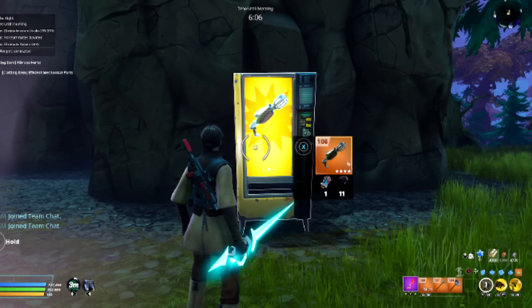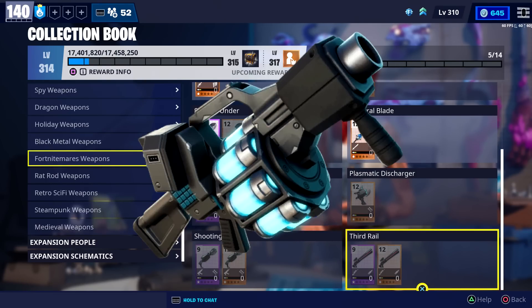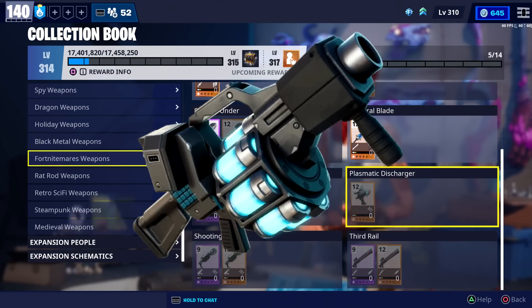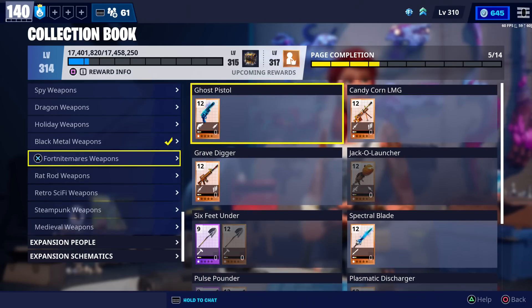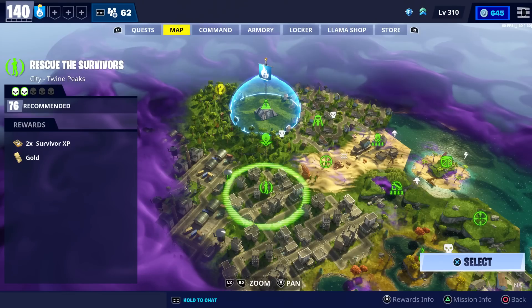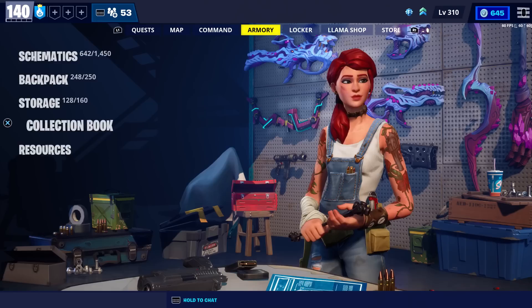One important thing to mention is that you can get at least two of the invasion weapons from Vending Machines in Ventures — I heard you can get the rail gun as well as the SMG, and possibly the other two as well. It was also leaked that there's a chance we could get the Recon Scanner, though I'm not sure how that's going to work in Save the World. A couple things to note: you can't research these weapons from the collection book, and as of right now they aren't part of any llama set, so you're not going to be able to get them from llamas either. The only ways to get them are from the questline or by buying them from the event store.